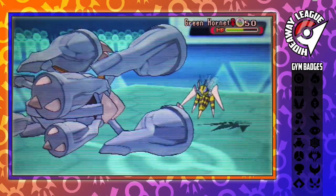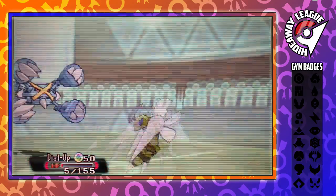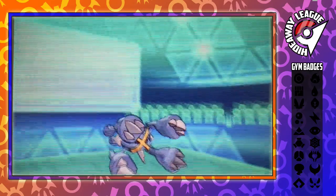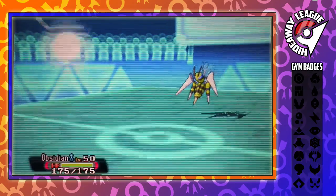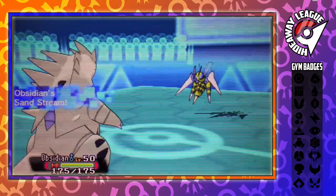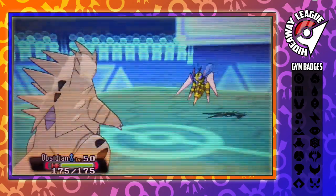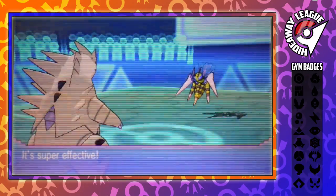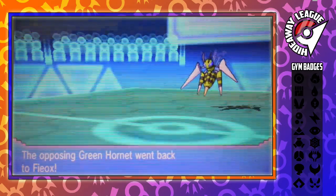Green Hornet comes in and Pointed Stone chips into it. It goes for Drill Run because I don't have Bullet Punch on this Metagross — I had Fire Punch, Zen Headbutt, Meteor Mash, and Pursuit, which is really stupid. So I send in my Tyranitar and Sandstorm kicks up. Green Hornet uses U-Turn and just straight up one-shots me. That's when I realize this Mega Beedrill is so, so scary — far more powerful than I gave it credit for.